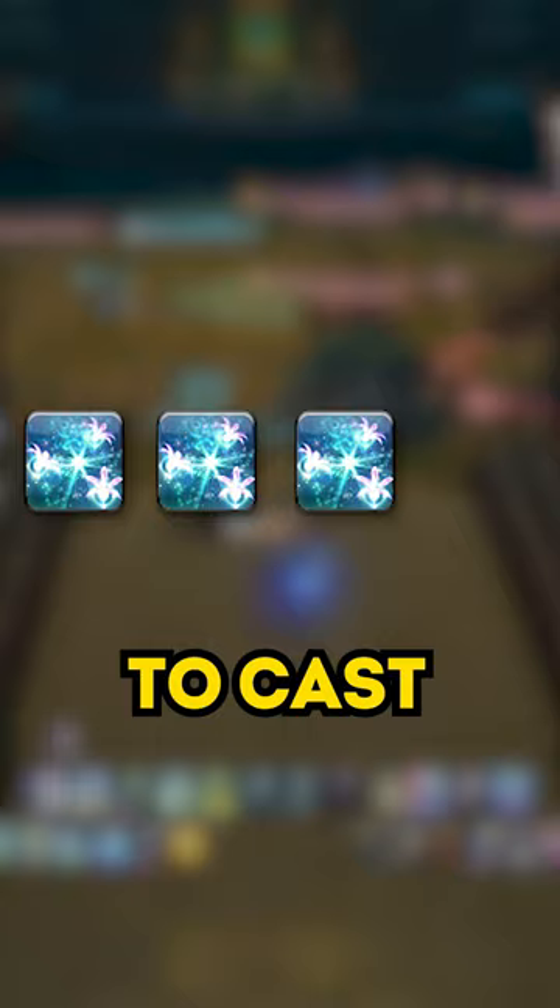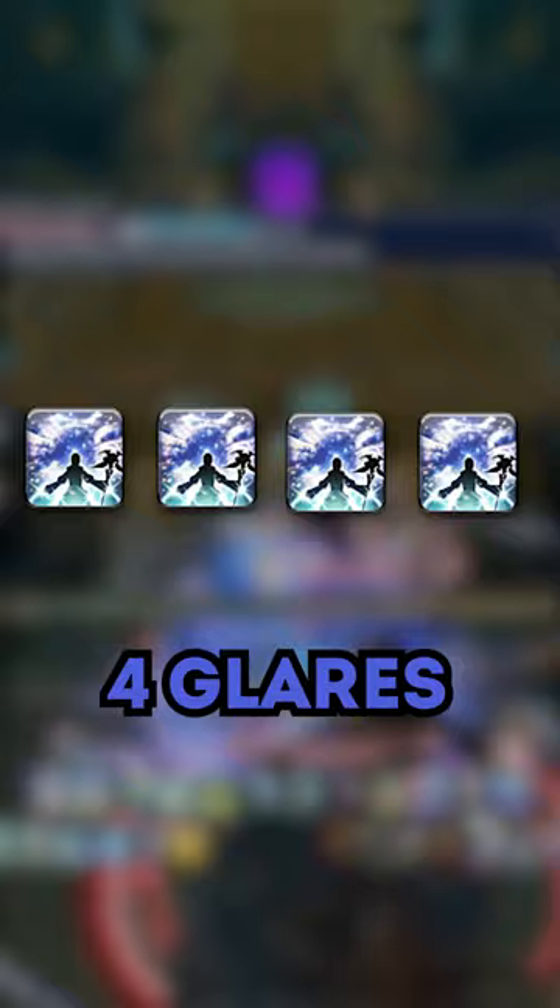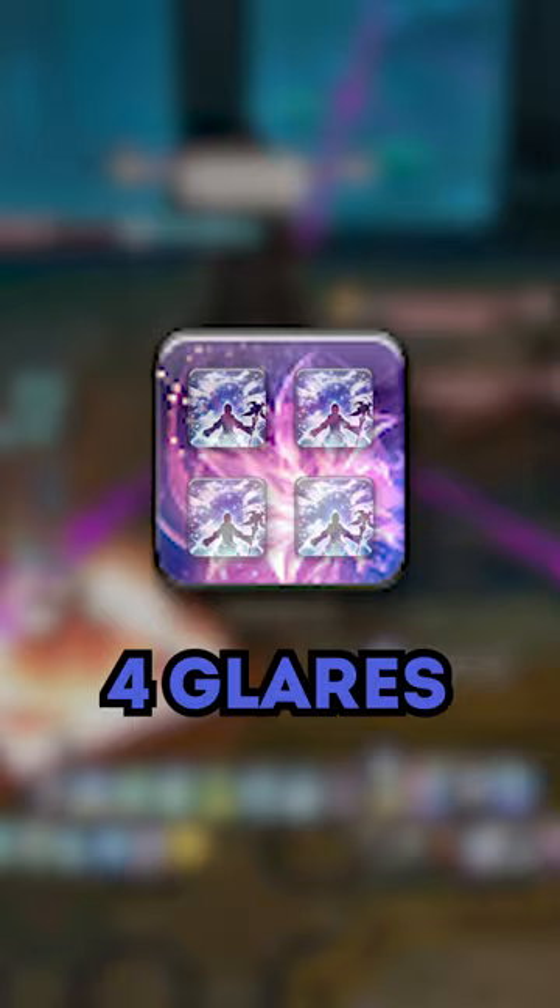You use 4 GCDs to cast 3 lilies and 1 Blood Lily, which could be used to cast 4 glares. However, 4 glares and 1 Blood Lily are equal in terms of potency, so Blood Lily is basically 4 glares shoved into 1 skill.